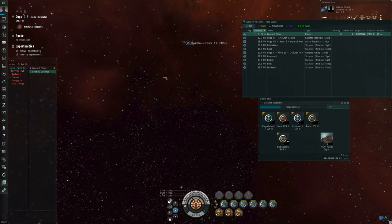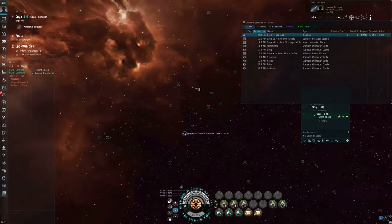Target locking is a prerequisite for using a lot of the weapon systems in EVE Online. Some weapons don't need a target lock, such as bombs, smart bombs, and friend or foe missiles, but the vast majority of weapons in EVE Online require a target lock.